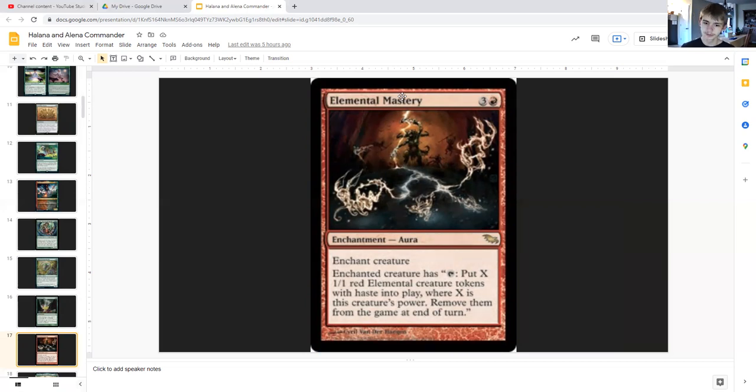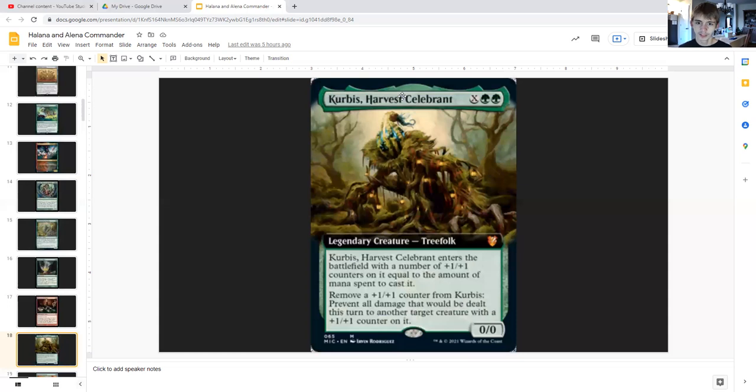Elemental Mastery for three generic and a red is an enchantment on a creature. That creature has: tap — put X one/one red elemental creature tokens with haste into play where X is this creature's power, and remove them from the game at the end of the turn, or exile them.